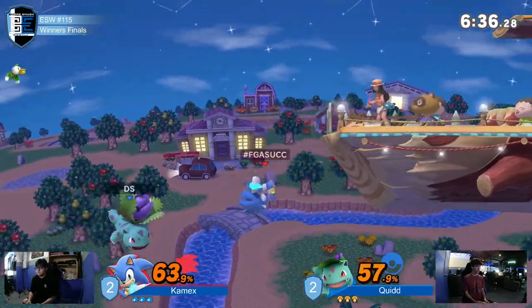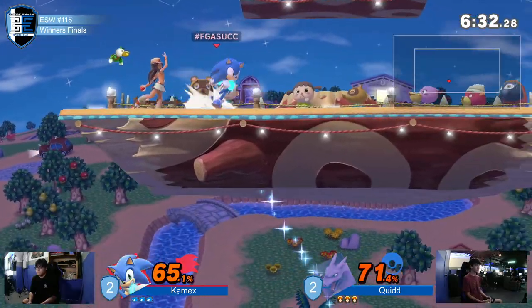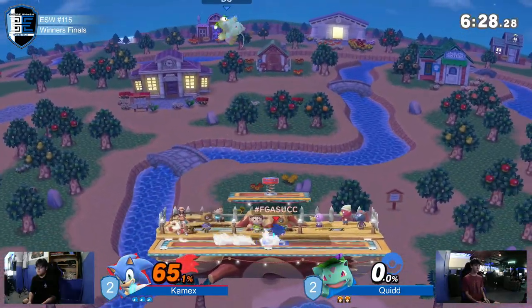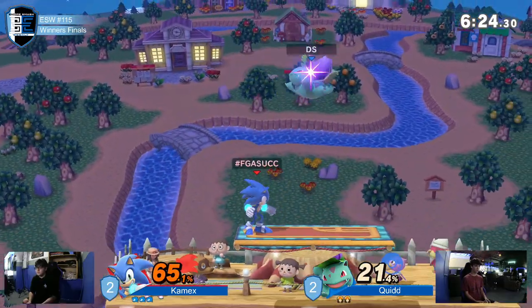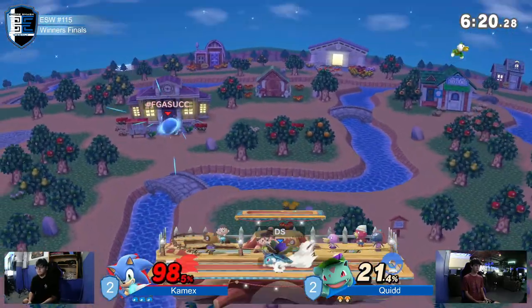He's alive but he has to switch to Zard — he's not coming back from that. He instantly switched to Squirtle at the very end so that he'd get Ivysaur right off the rip, but it didn't matter. He ended up landing on the spring anyway. All of that invincibility is completely gone. This is a beautiful start for Kamex.